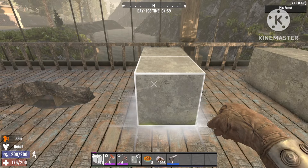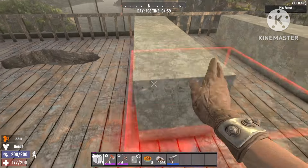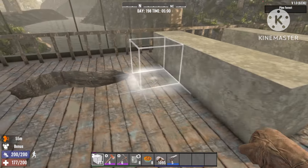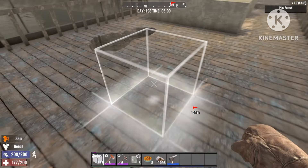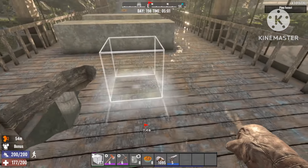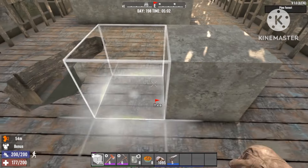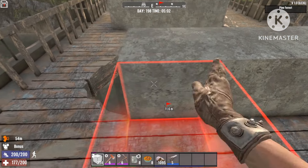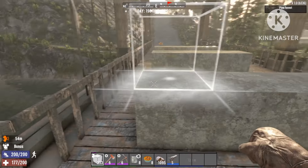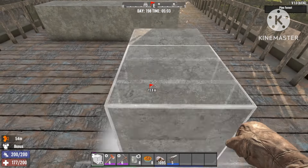First up, you're gonna build four walls. Give it two block space between the first wall and the second wall. This part is gonna be your main base where you'll be sitting and killing zombies. You can make it as big as you want — I'd say at least three or four blocks of space.